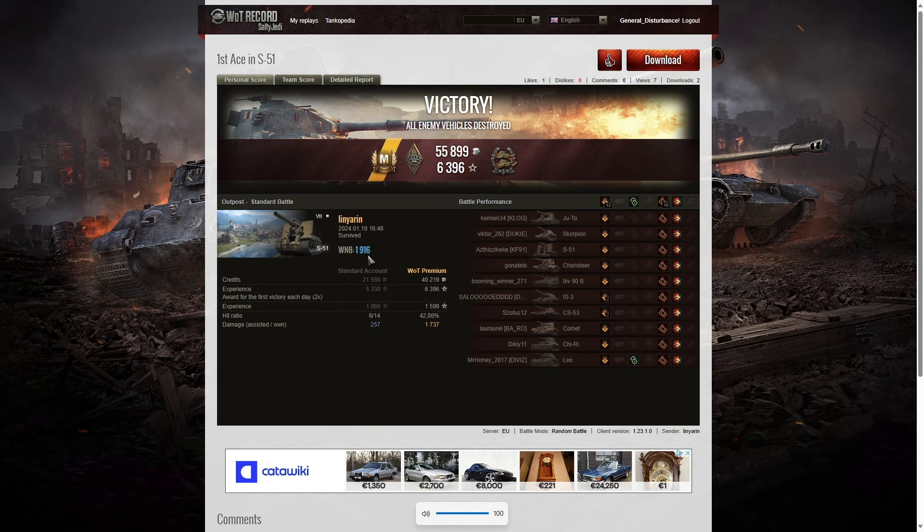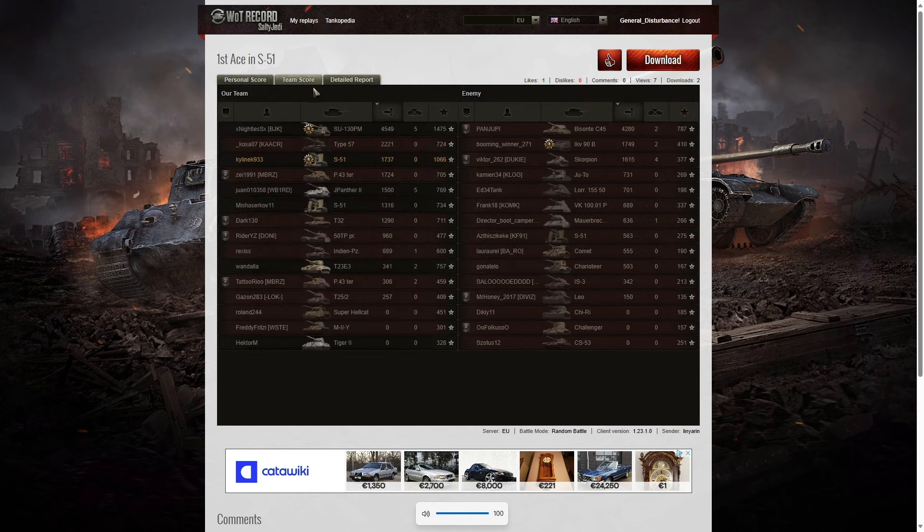His WN8 was 1,916 — very good indeed. He didn't get the highest damage in the game; that went to the SU-130 PM on our team, who got a High Caliber for 4,549 hit points of damage. Second highest damage went to the enemy Bessante with 4,280, and third went to the Type 57 — one of the new tanks — with 2,221 hit points. Lin Yaron managed to get 1,737 hit points in the S-51 and of course picked up that Confederate. The IKV-19 managed to get a Tank Sniper out of the game.